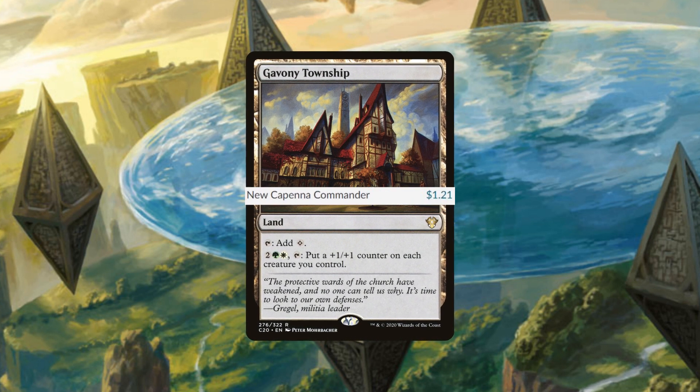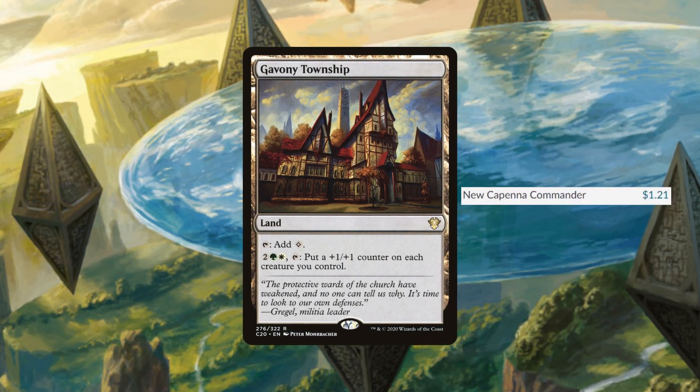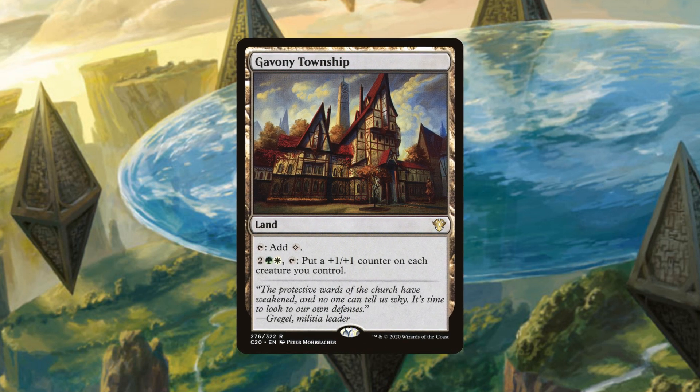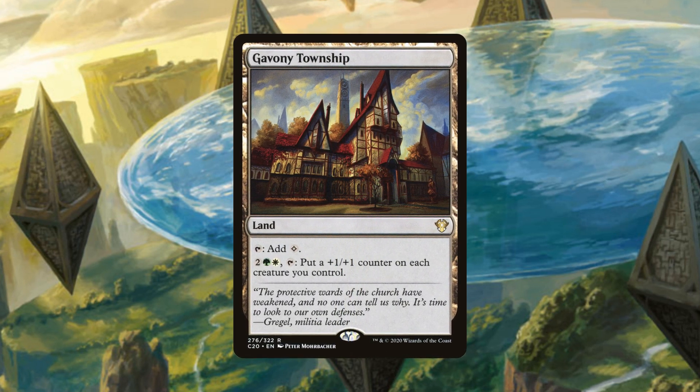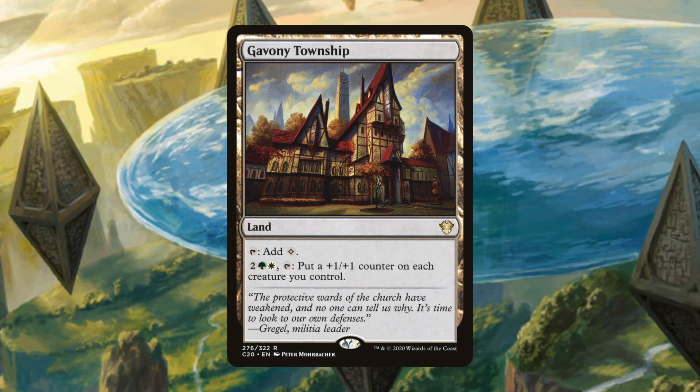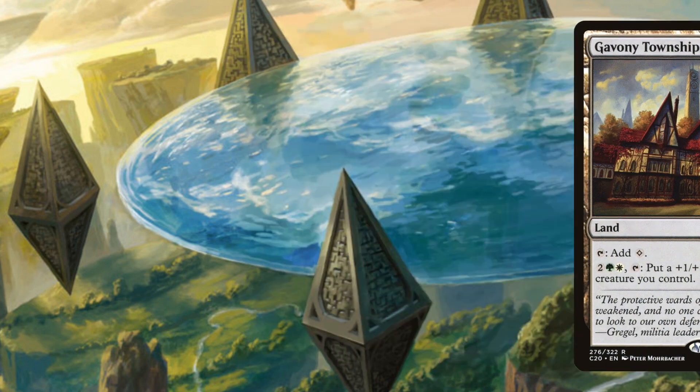Up next is Gavony Township, coming in as low as a dollar 21. Gavony Township is a classic — it taps for colorless and has the ability to pay two, a green, and a white, tap it to put a +1/+1 counter on each creature you control, token or not. Any creature-based deck needs this thing. Every time you have the mana up at the end of someone's turn, just buff your entire board — definitely could end a game with this.